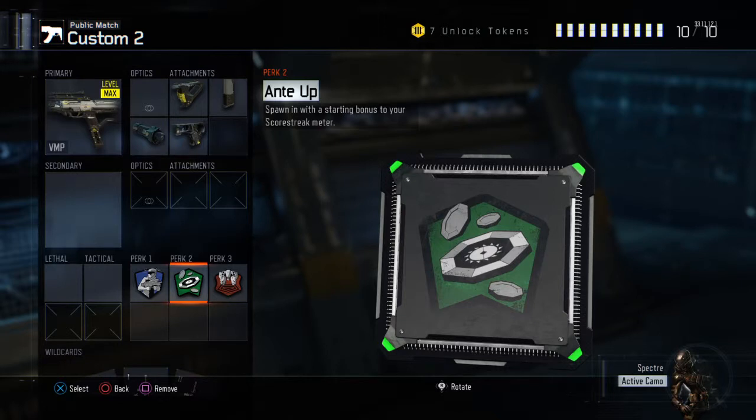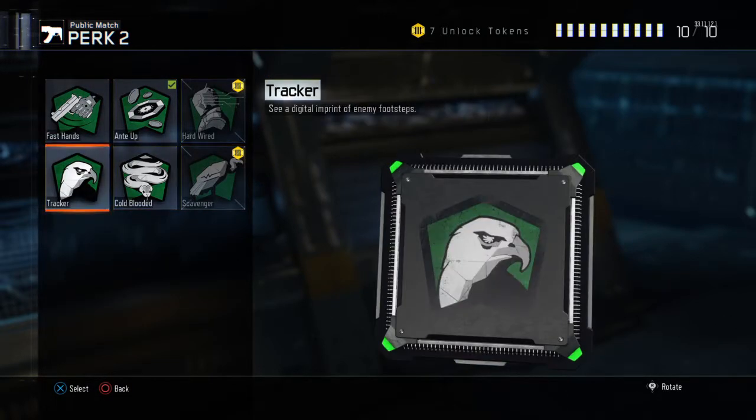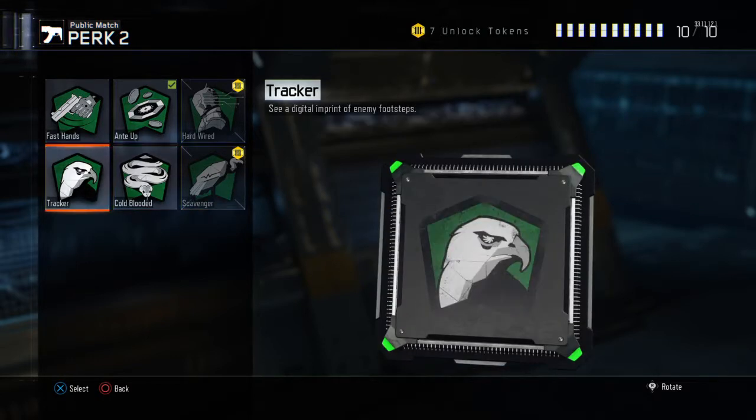Next, we have Ante Up, which allows you to get your scorestreaks faster. It's not an insane amount, but not many of these perk 2 options are that good. Maybe Scavenger, but you do have Extended Mag which increases your ammo in the backpack. And maybe Tracker.